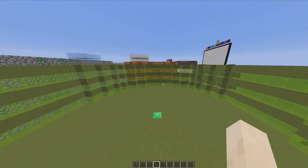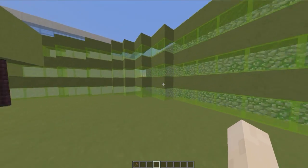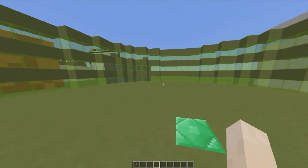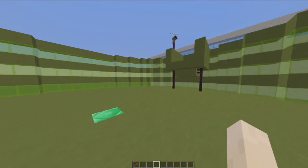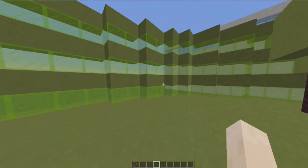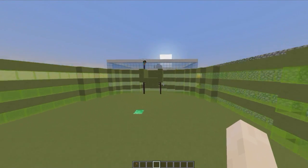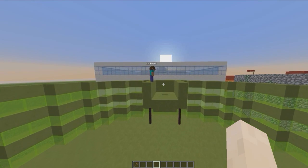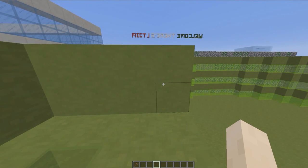Hey guys, welcome to another plugin tutorial. Today it's on SuperCraft Bros Reloaded — a fantastic mini-game where players choose a class such as Creeper, Spider, or Blaze and fight it out, trying to hit each other off or kill each other using their items. You've probably played this on Mineplex or another server, or even seen another YouTuber play it. It's a really fun mini-game and you can download it for free on Spigot.